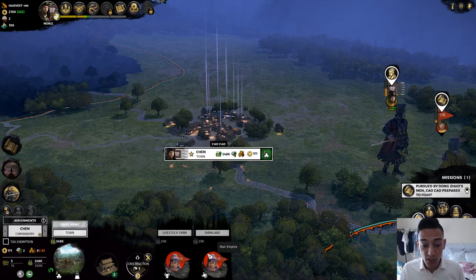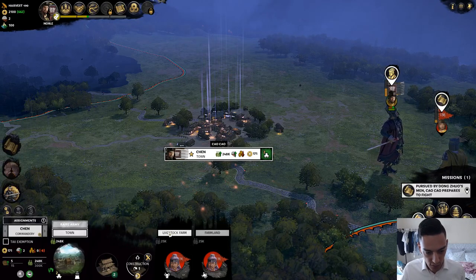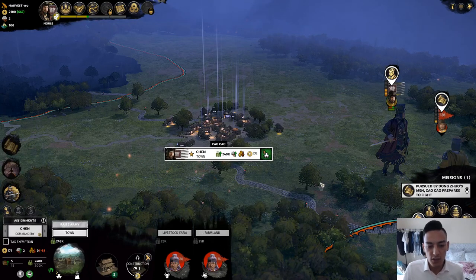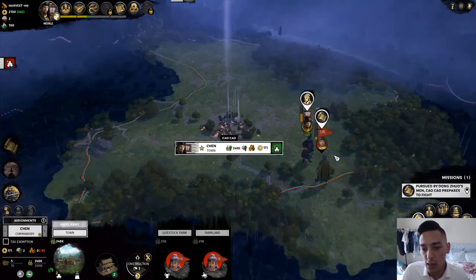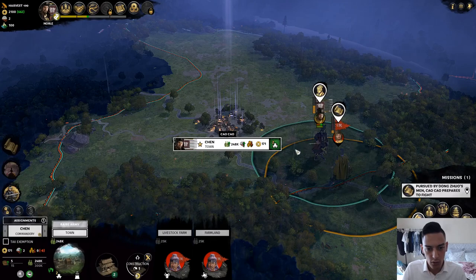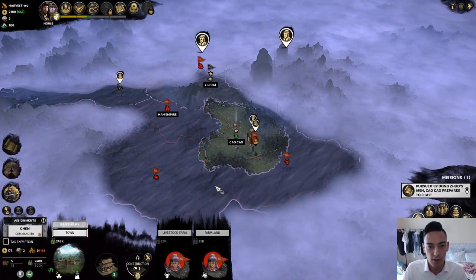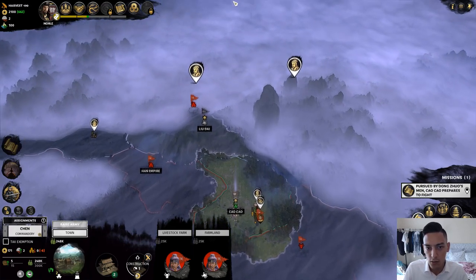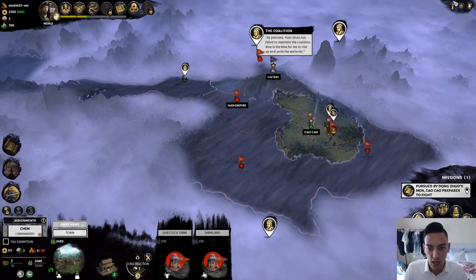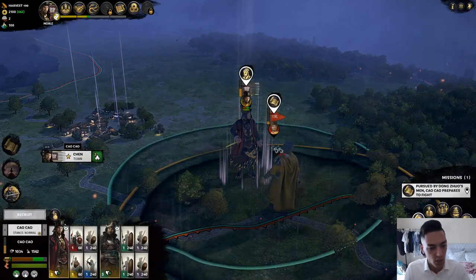We have two smaller settlements under the province of Chen — a livestock farm and farmland. I'll need that farmland for as much food as possible to build a larger army and protect ourselves from the Yellow Turbans, various warlords, Dong Zhuo, and his vassalized Han Empire around us. We also have Liu Dai to the north, Liu Bei off to one side, and Sun Jian in the southwest. Now let's get some fighting in.